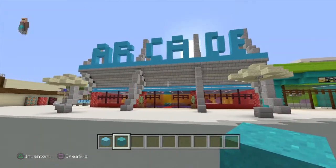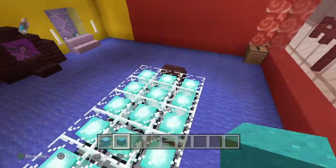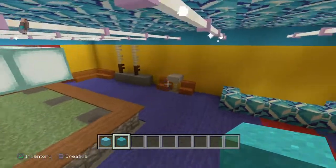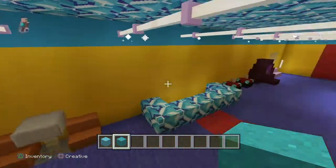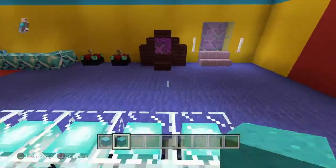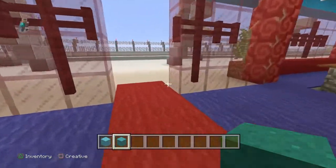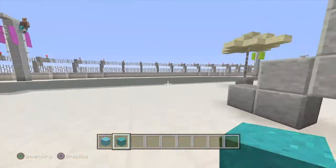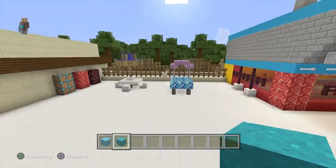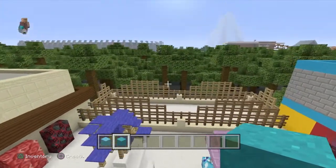We've got the arcade here and this one's pretty much finished. There's a little pool or snooker table in there, a couple of arcade machines at the back, pool cues up on the wall, air hockey — everyone loves it. And then we've got the sort of picnic area in between the IMAX and the arcade, with some vending machines and a little garden at the back.